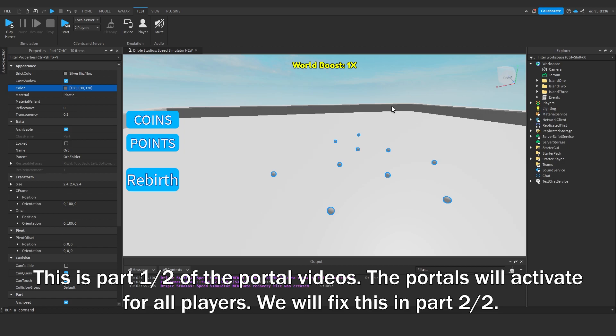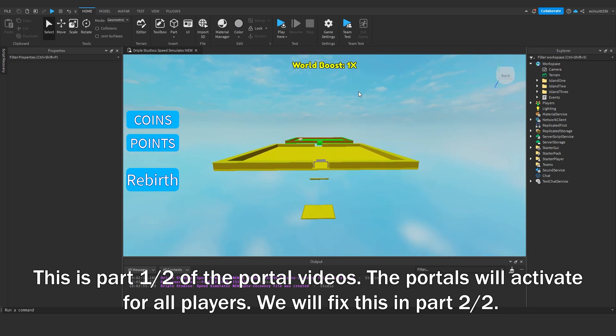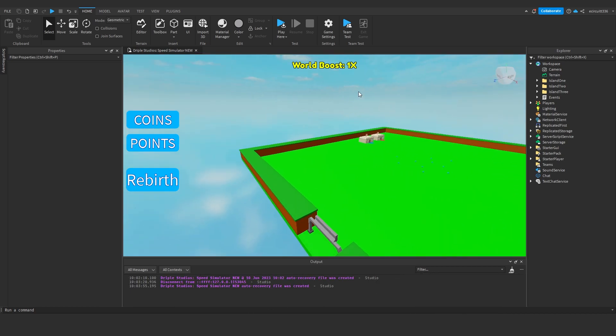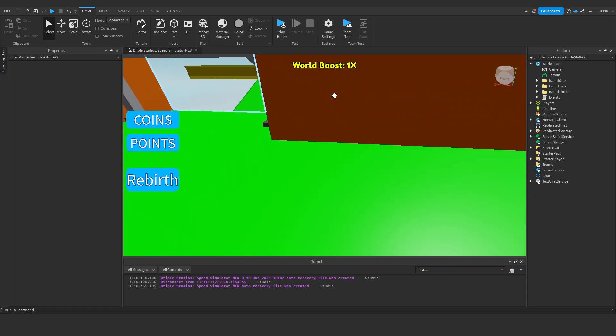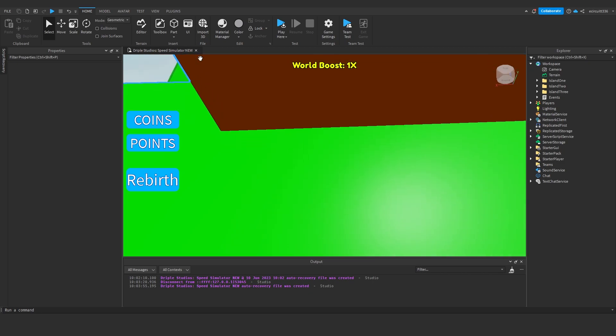You can make as many islands as you want — two, five, ten, twenty — you can make as many as you want. Anyway, to get started, we're going to have to design a portal. If you already have a portal frame designed, then that's perfect, but I'm just going to quickly make a rough one.